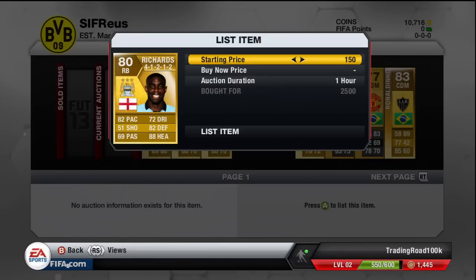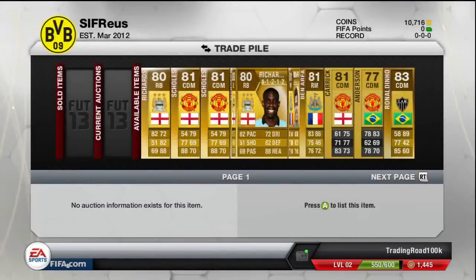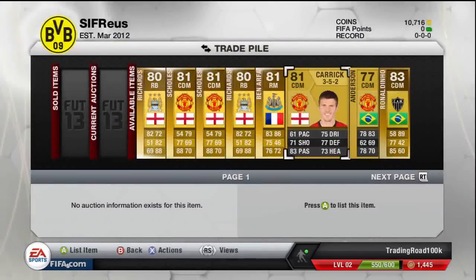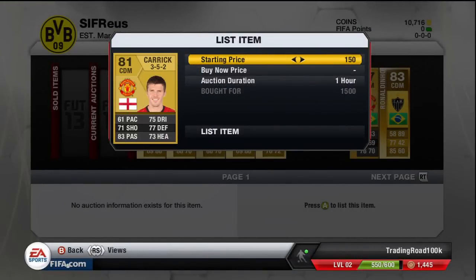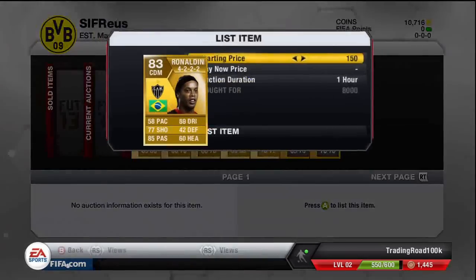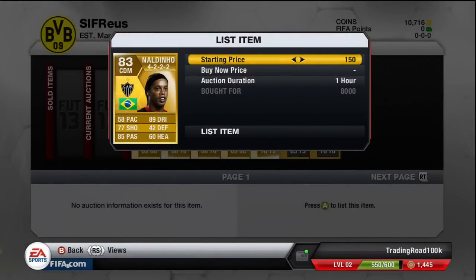We picked up a Hatton Ben Arthur 4-2-2 right mid — his normal card is actually a right wing — picked up for 5,500, looking for about 6 to 6.2k. Michael Carrick 3-5-2 CDM at 1,500, looking for about 2k to 2.2k. Anderson 4-2-3-1 CDM for Man United picked up for 1,500, looking for about 1.8 to 2k.